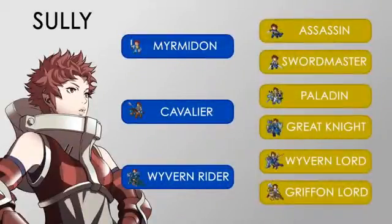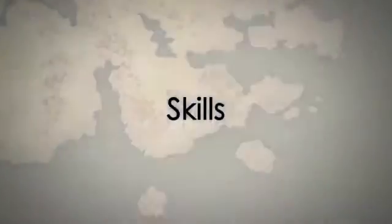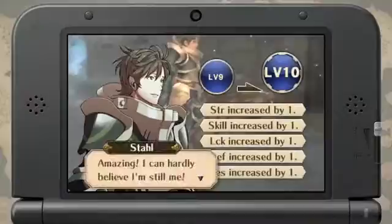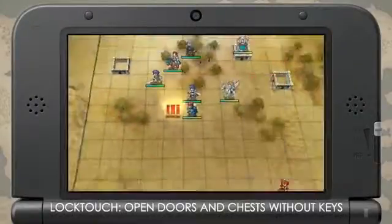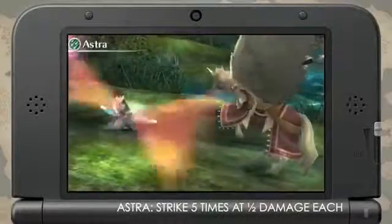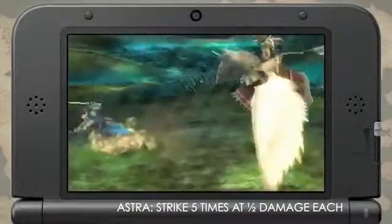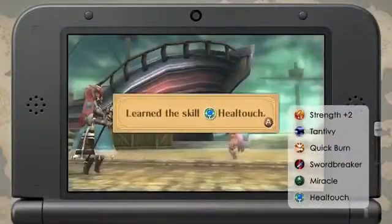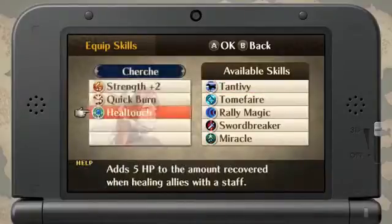The class type you can change into depends on the unit. You can learn new skills by changing class type or leveling up in your current class. There are many types of skills, including skills that improve your stats and give you special abilities. You can carry over all the skills you've learned to different class types, so it's valuable to experience various class types and train your characters to be versatile warriors. You can equip up to five skills at a time, so you can choose which skills to take before starting a chapter.